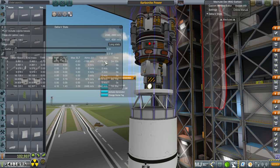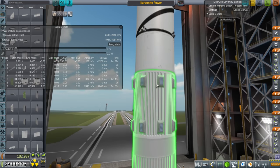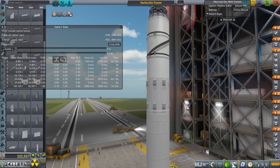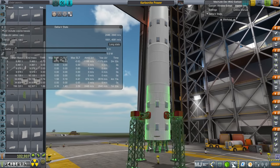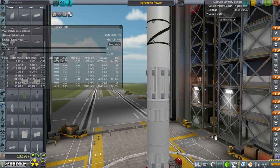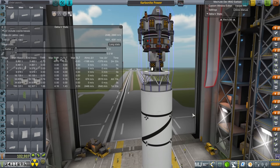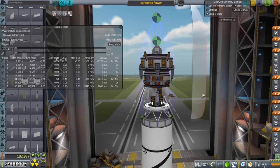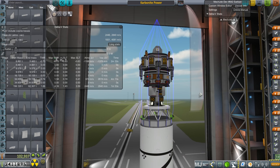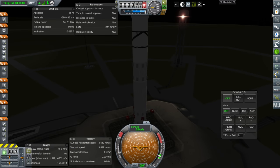The lander has 1,378 meters per second delta-V, which should be enough after we get into orbit around the moon. To get there, we've got basically the same core as the colonization heavy, except this is just the normal colonization — no boosters. This is Colonization 9, with nine engines at the bottom. We're going to try and recover the first stage with parachutes, though recovery is a little bit dodgy since we'll end up pretty far out.